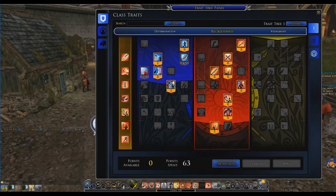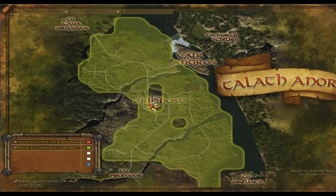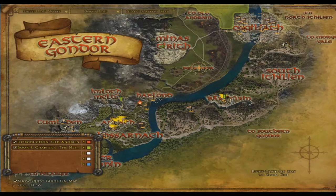Last time we checked with him, he had 58, and now he's all the way up to 63. We still have 19 to go, but I believe we made some good progress. I finished all of Central Gondor — I hadn't done Lower Lebennin, Pelargir, and the Pelargir epics, so I got three from there.